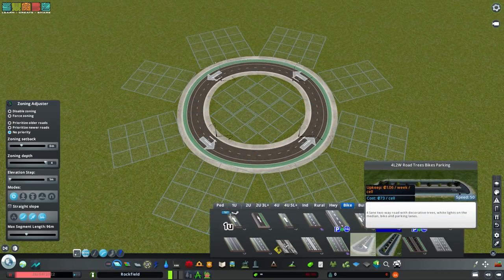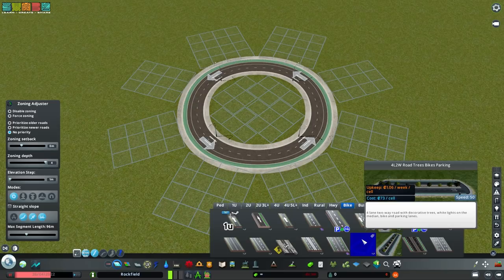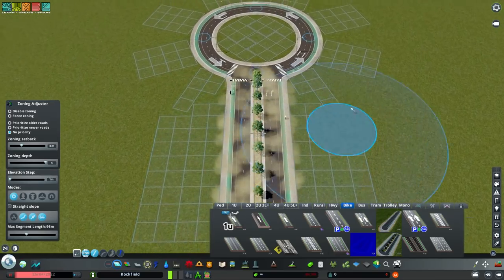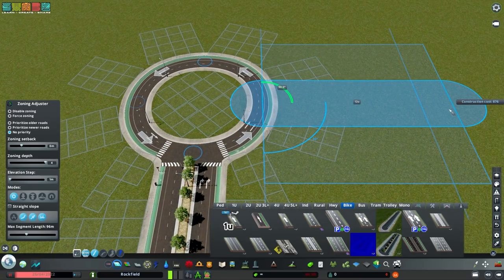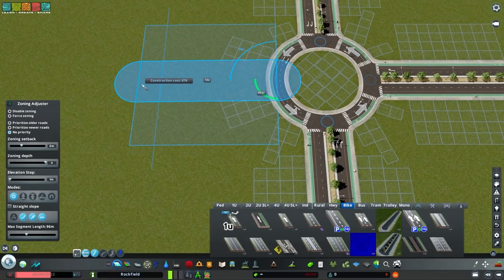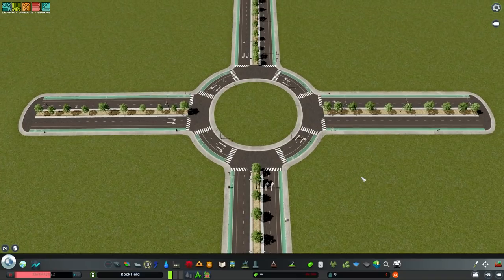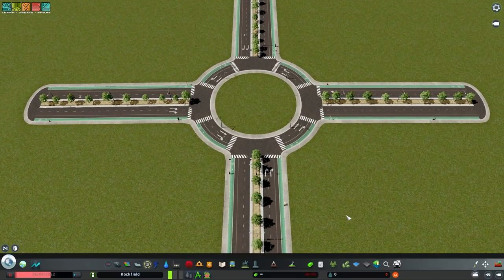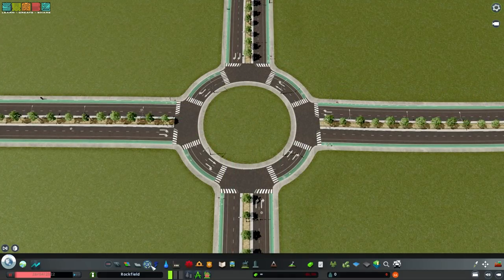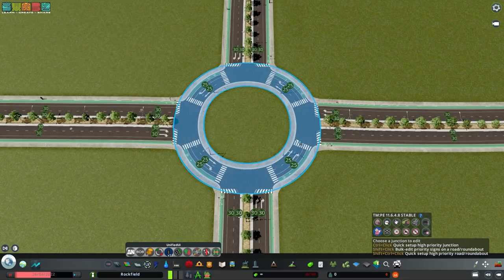Both networks we're using today are by Olex in the Steam Workshop - I'll link them in the description. The arterial we're going to use is a median road with trees that also has a parking lane, a bike lane, and two lanes in each direction for traffic. To set up a roundabout functionally in City Skylines, go to Traffic Manager, go to priority signs, hold Shift and Control, then click - and it's completely set up.